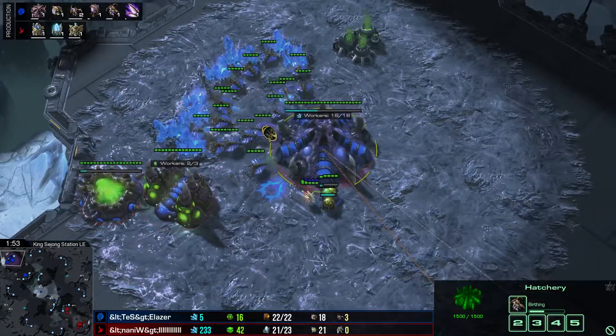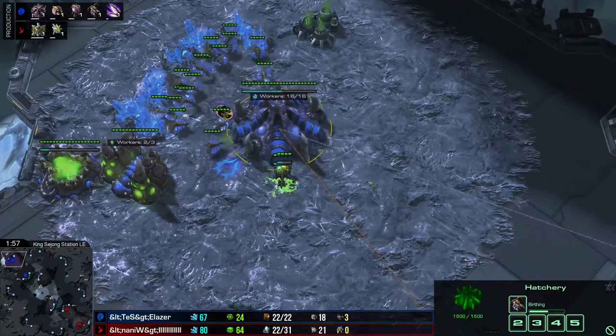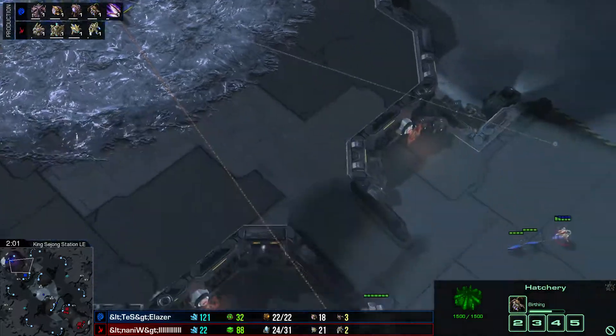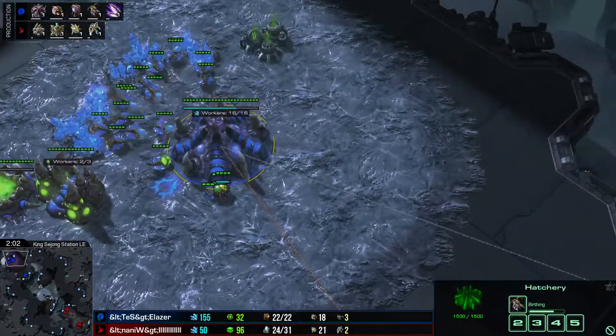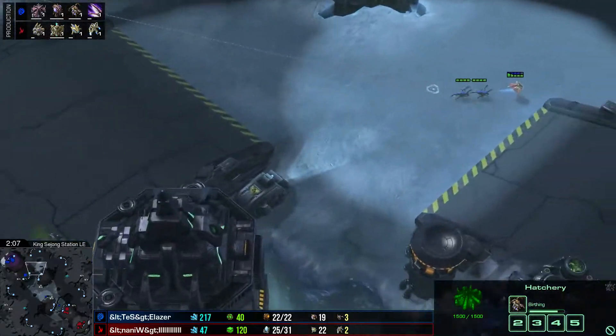He's getting ling speed and continuously mining gas, so he could always go for some banelings, maybe some overlord drops which are very common on this map. It's not the most likely though — it's not like he's flooding lings immediately. He's still droning, just a safer opening on this map.